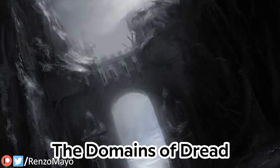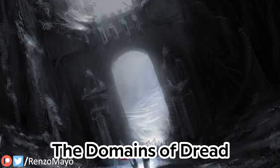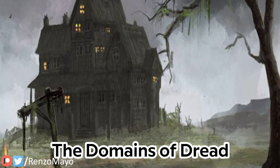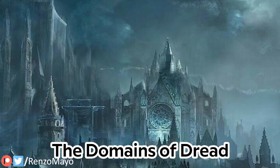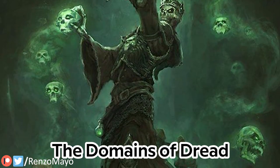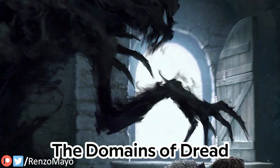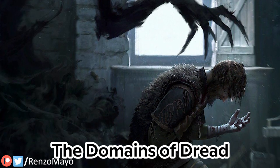The Domains of Dread is the name of the demi-planes that conform Ravenloft. They are little isolated islands in a sea of mists with no real connection between each other. A Dread domain can be as small as a single house or as big as a whole country. One domain could be set in medieval times while another is set in the Renaissance. In one domain necromantic magic can be super powerful, while another domain has no magic at all. They only need to follow two principles: each domain is a nightmare of its own, and it's made as the prison of a Dark Lord.